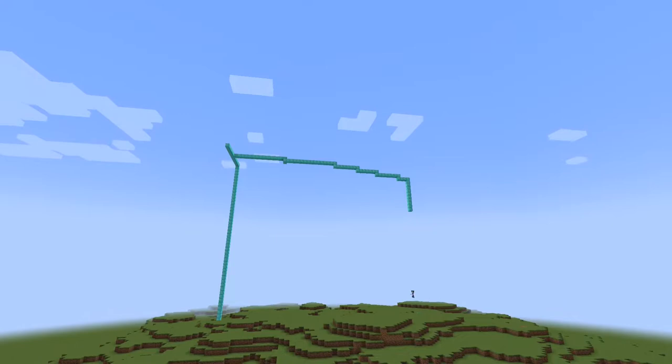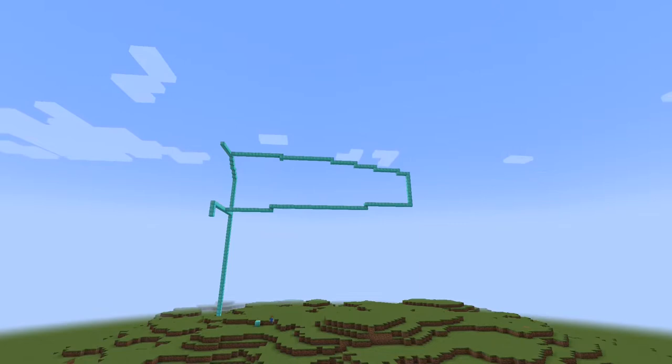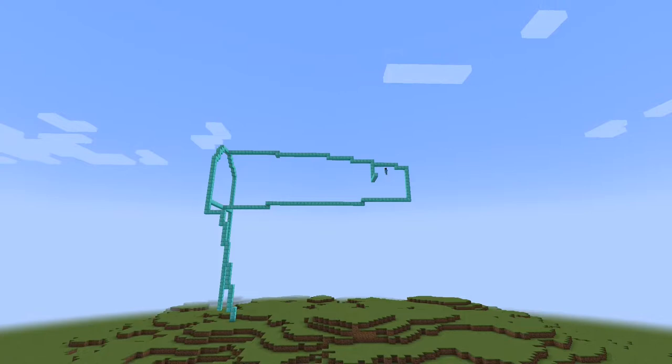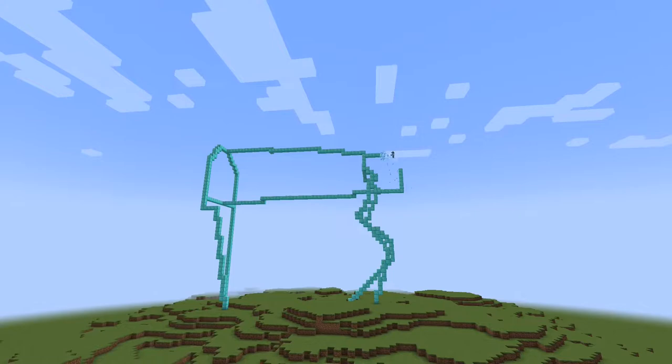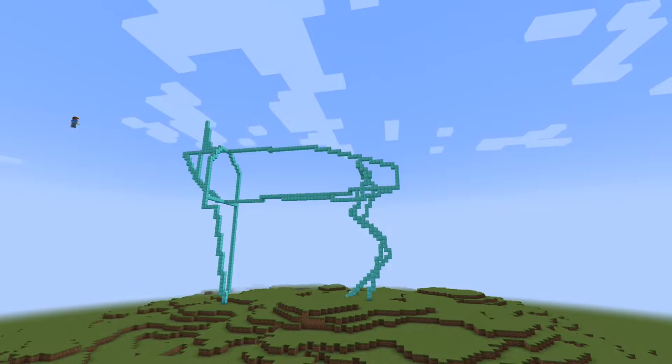At this point I already start to build the fox. I decided to deal with the terraforming later because in the beginning I struggled a lot with finding the right color palette for the ground. As you can see I first build kind of a wireframe for my fox to get the proportions right and to have a general idea of its size. At this point it still looks kind of weird and later you will see me several times adjusting different parts of the fox.